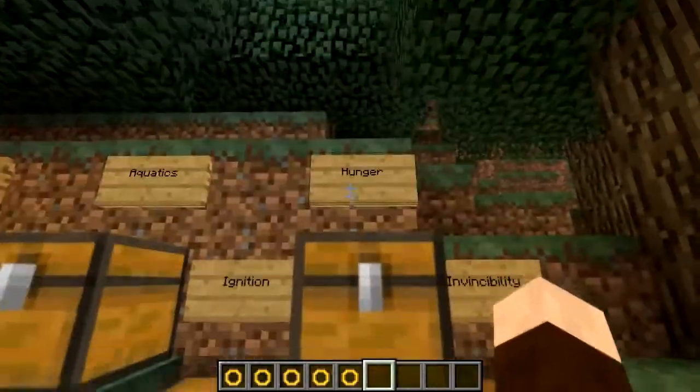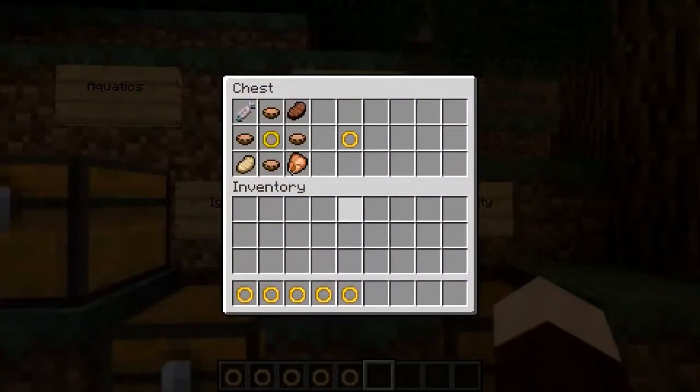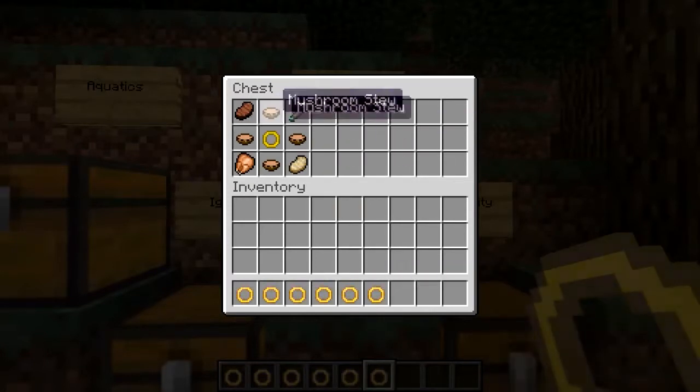The next one is the Ring of Hunger. It does exactly what it says on the tin — it will restore your hunger for you. You need four mushroom soups, and the mushroom soups need to be oriented a specific way, but the cooked chicken, cooked fish, steak, and pork chops can go in any order to make the Ring of Hunger. The stews need to be that way though.